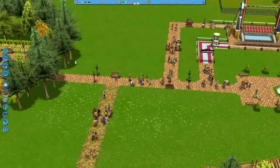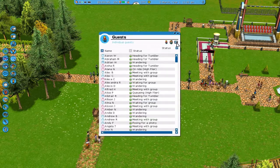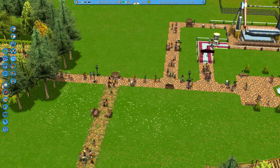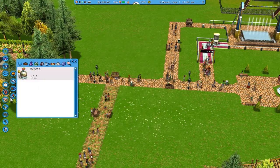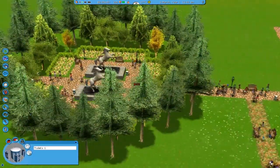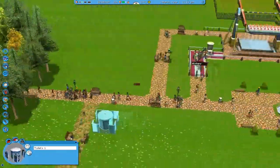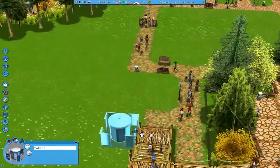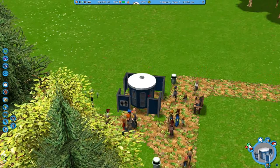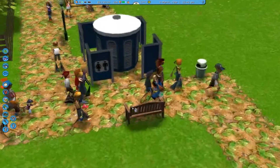Let's put some stalls in right here. Let's see in the peeps tab what the peeps are like - they don't have hunger, they don't have thirst, but they do have toilet needs. So we are going to place a toilet right here, delete that bench there, open it up, and make it 10 cents to use. You're gonna ride the toilet - yeah!